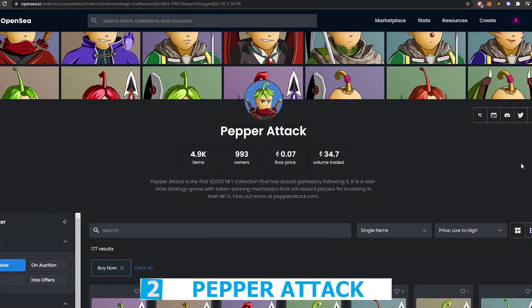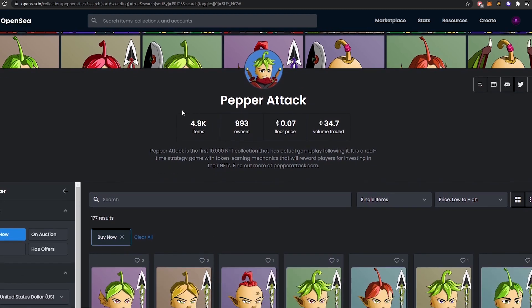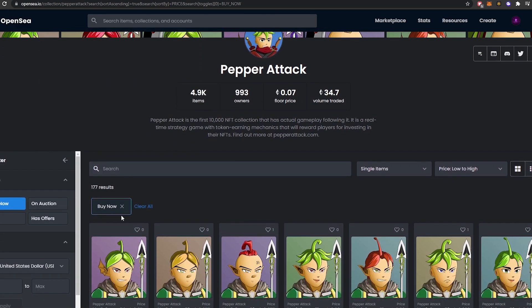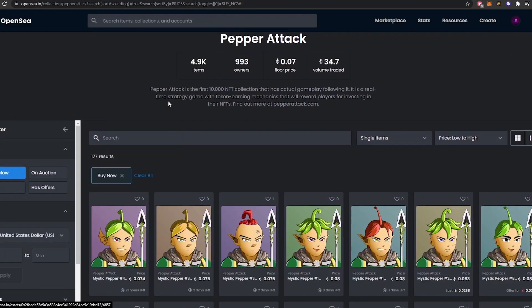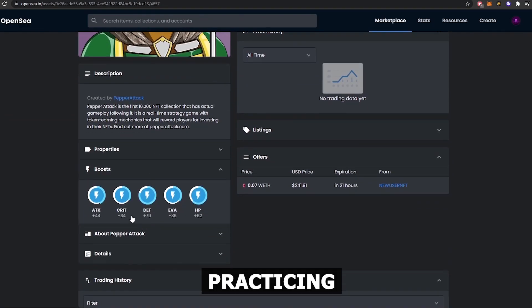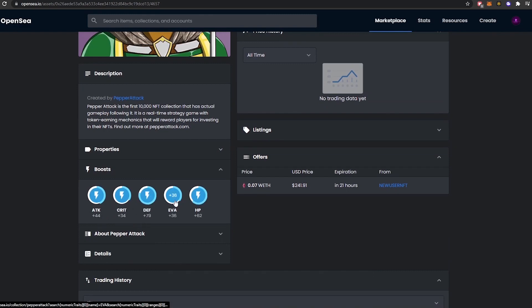Number 2: Pepper Attack. In the Pepper Attack metaverse, gamers, artists, and storytellers may immerse themselves in a fantastical realm. In April 2022, the Pepper Attack game will be released as the first component. Pepper Attack is a unique 10,000-piece NFT collection. Using token-earning techniques, players will be rewarded for their time invested in the game. By mining, practicing, and engaging in war, pepper owners will contribute to the game's economy.